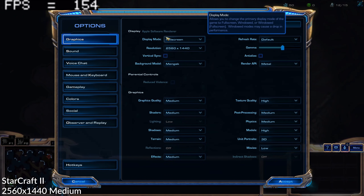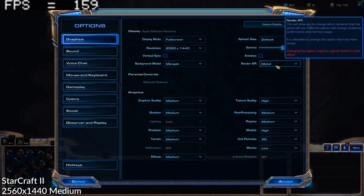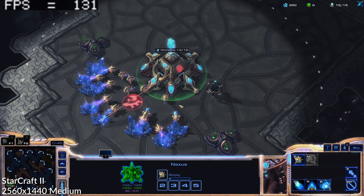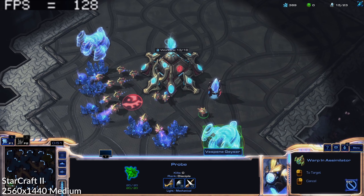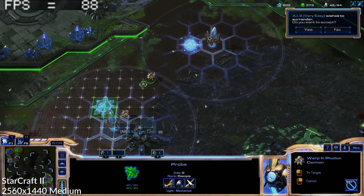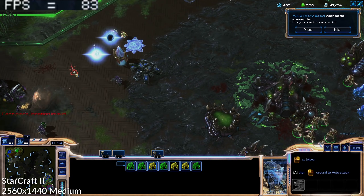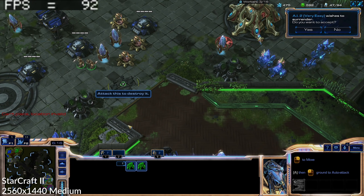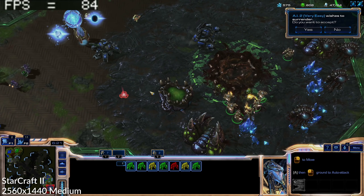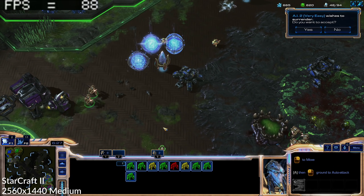Next up is the strategy game StarCraft 2, which we're playing at 1440p at medium settings — a good compromise between visual quality and performance. A StarCraft 2 match can start at a very high frame rate of 120 fps, but this is only the beginning. This particular map is a 2v2 with a population of around 47 out of 94 units. Despite that, we're running at around 80 fps. With more action the frame rate would drop, but medium at 1440p is still very playable.